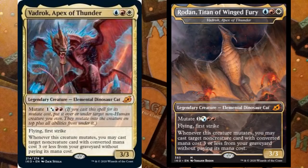Next we have a legendary creature: Vadrok, Apex of Thunder — another Apex card. It is an Elemental Dinosaur Cat in blue, red, and white. Its mutate cost is one white or blue and two red. It has flying and first strike. The ability: whenever this creature mutates, you may cast a non-creature card with converted mana cost three or less from your graveyard without paying its mana cost. This is going to be disgusting — you can mutate it onto something else without needing white mana, so it's going into all the 'is it' decks. It's also an Elemental, which makes it even more terrifying.